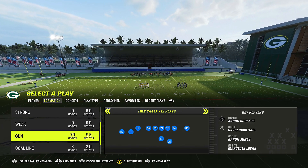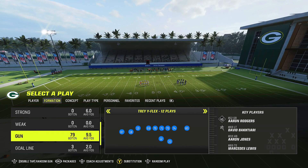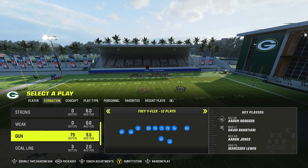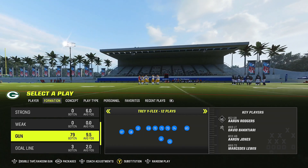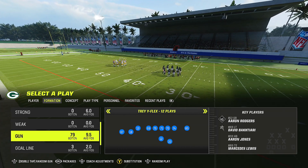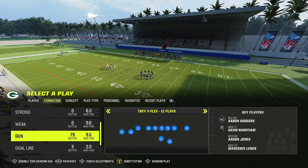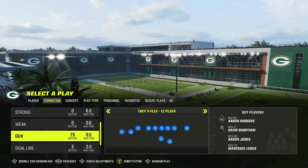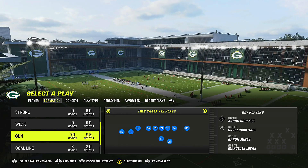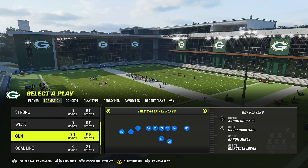In today's video I'm going to show you guys some new route combinations you can be using in Madden 23. If you can force your opponent out of man defense with some of the stuff I've shown you across this channel, you'll get them in the zone. In the next video we're going to attack cover four quarters and show you how to beat that easily, to force your opponent to make adjustments to try to stop your routes.